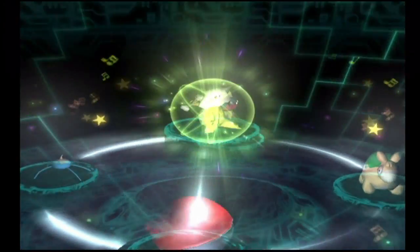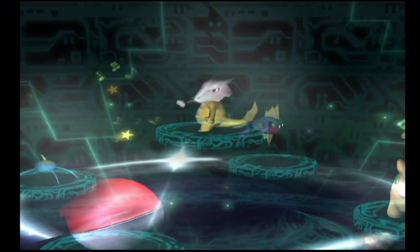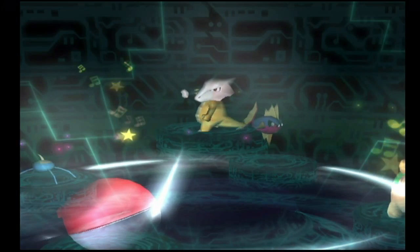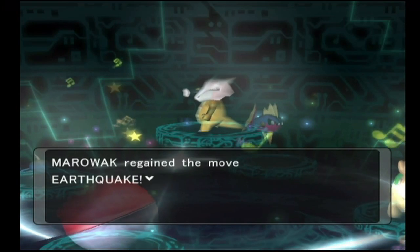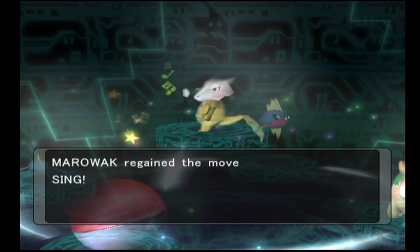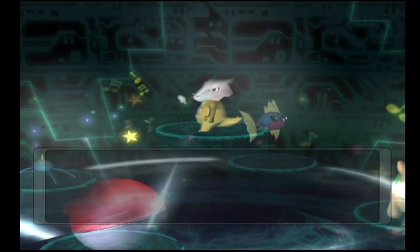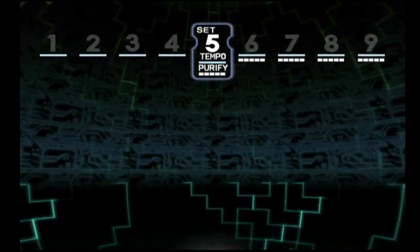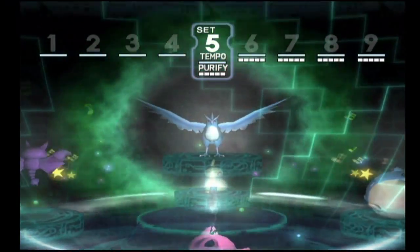In set number four we have Marowak, the ground type evolution of Cubone. This thing is crazy powerful, especially for physical attack — the fact that it has a Thick Club to increase its attack even further makes it that much stronger. It gets Earthquake, which is a really weird move for a Marowak to learn — I would definitely get rid of that for a rock type move or maybe even Hyper Beam.